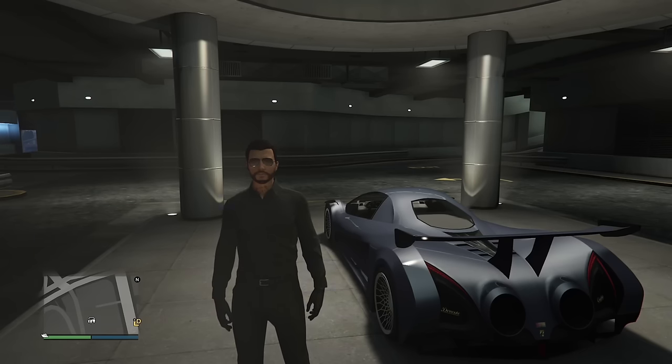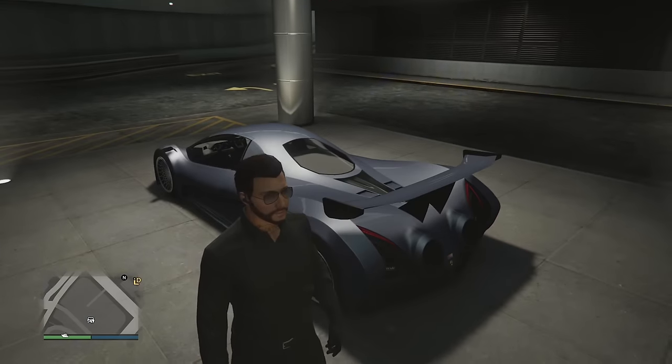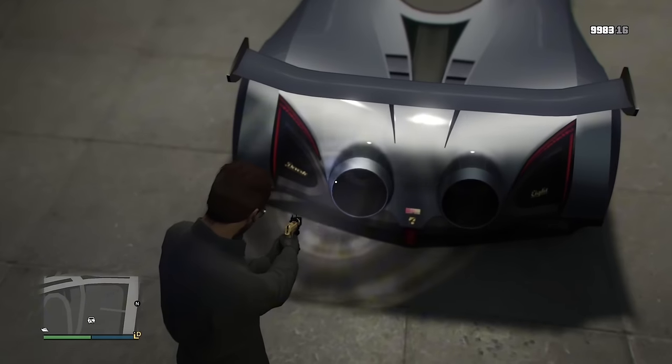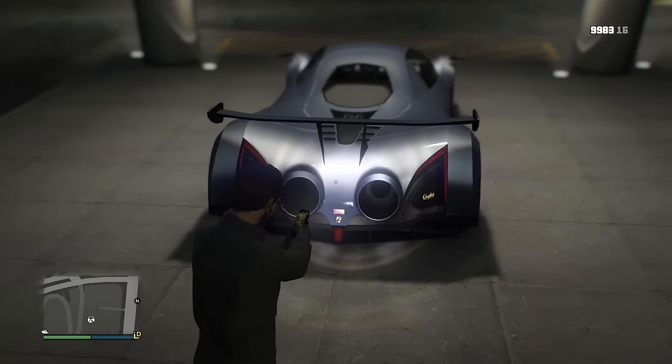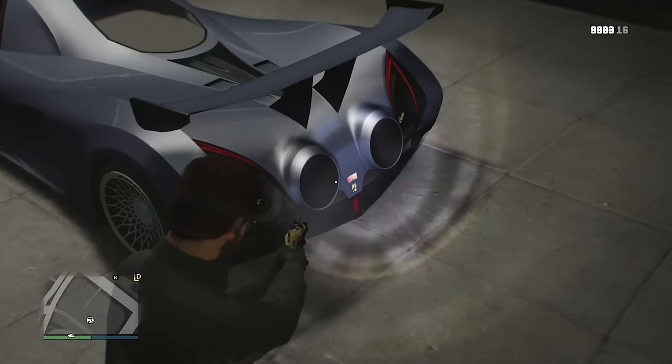When the Divestia first leaked, people thought the back were actually jet thrusters similar to the Vigilante. However, now that we have it, we understand it's just a pretty dramatic-looking exhaust — but it would have been cool to have jet boosters on it.